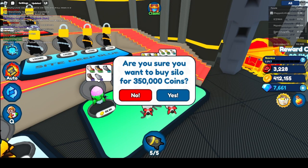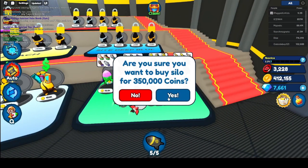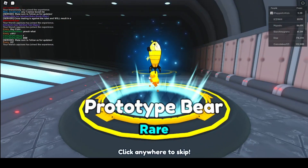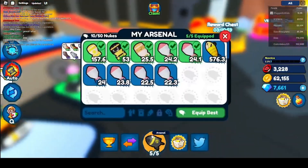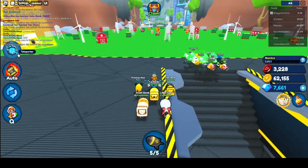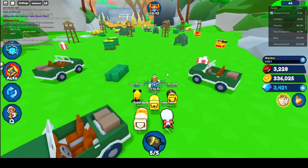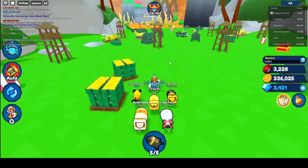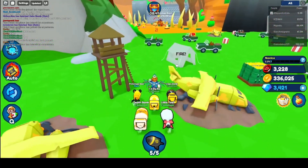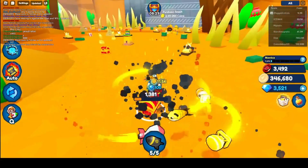Okay guys, we're going to buy this really expensive egg — 350,000 coins. Are you ready? We got a rare prototype bear! That's nice! And it is OP! So I'm going to buy the teleporter. Let's buy the jungle. We're going to head to the desert. The next world is 2.1 billion diamonds, so we're going to have to save up for that. So we're going to buy another one of those because we're almost ready to afford another one.